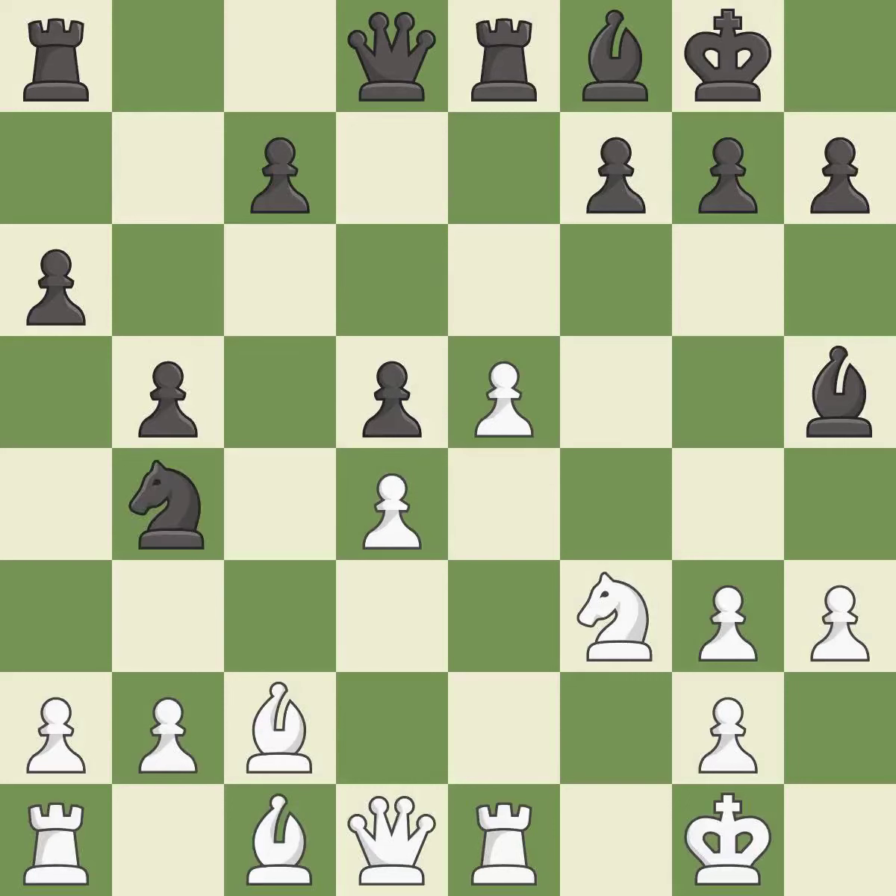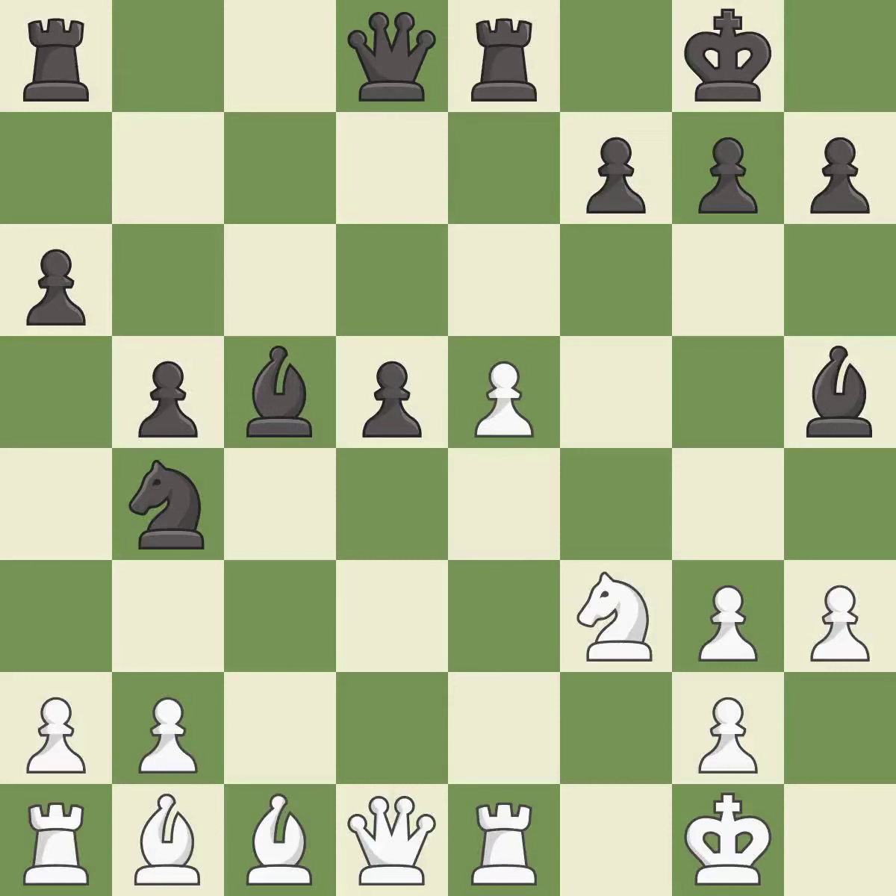This is the strongest option — it is best. This threatens to win a knight — it is good. This prevents the opponent from being able to win a knight — it is best. The pawn is now passed because it can no longer be challenged by opposing pawns as it tries to promote — it is best. There were worse moves, but also something much better.